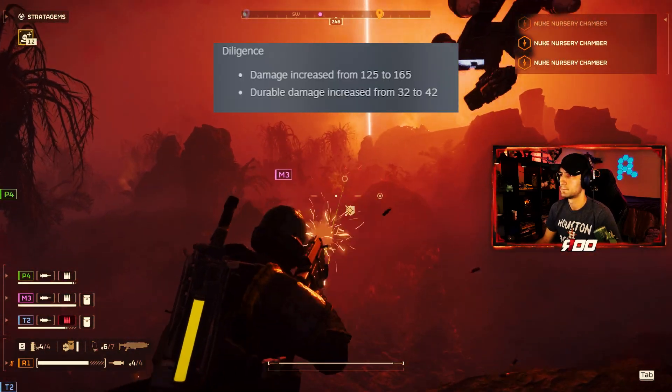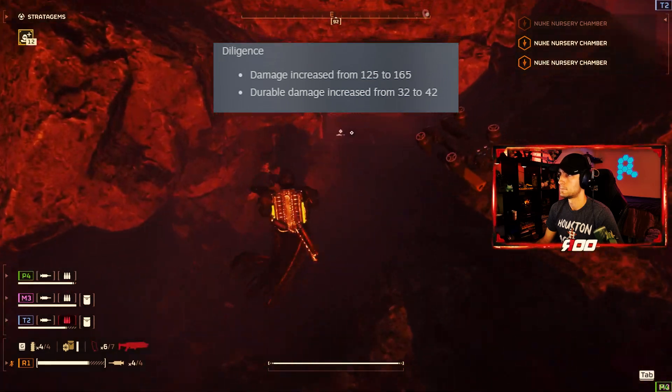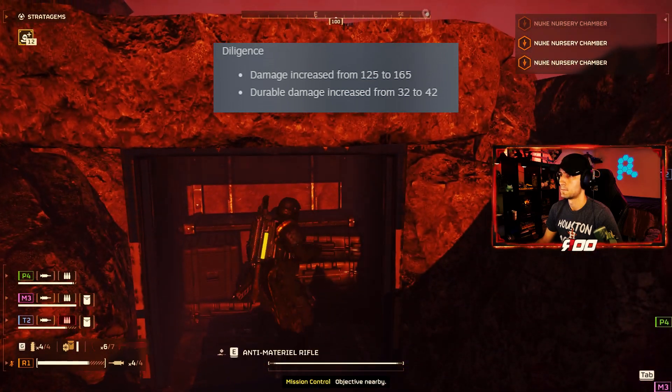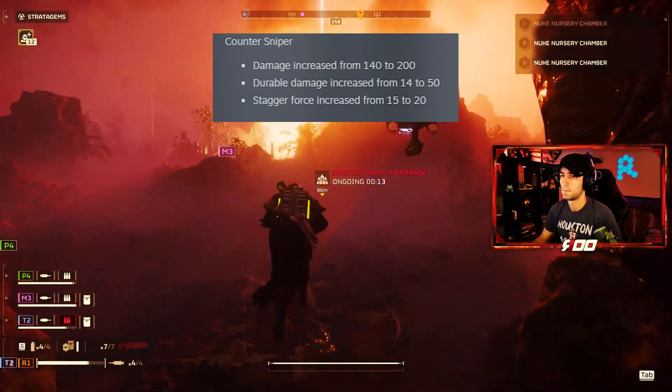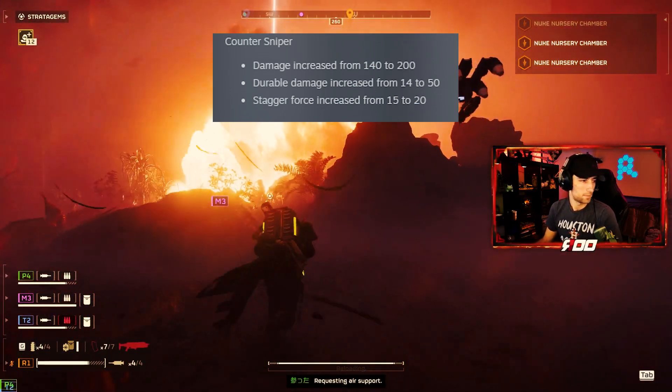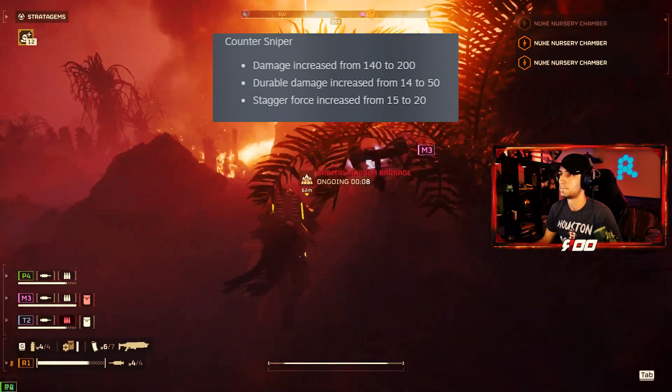Diligence: damage increased from 125 to 165, durable damage increased from 32 to 42. Counter Sniper: damage increased from 140 to 200, durable damage increased from 14 to 50, and stagger force increased from 15 to 20.